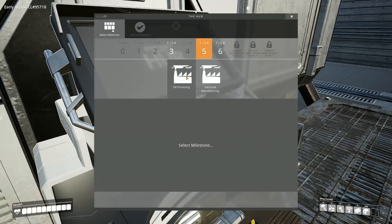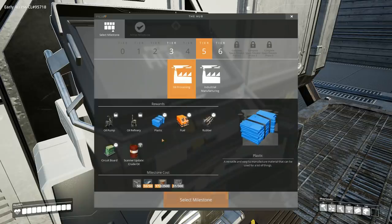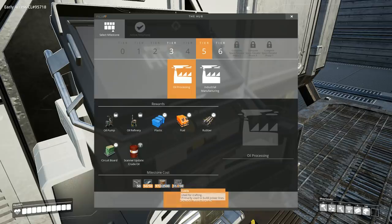This is my first time ever actually seeing this tier five stuff — I've purposely not looked at any videos or information on it, so this is all brand new to me. Let's check out oil processing. We can make rubber — wow, look at all this stuff! So our next challenge is definitely going to be oil.